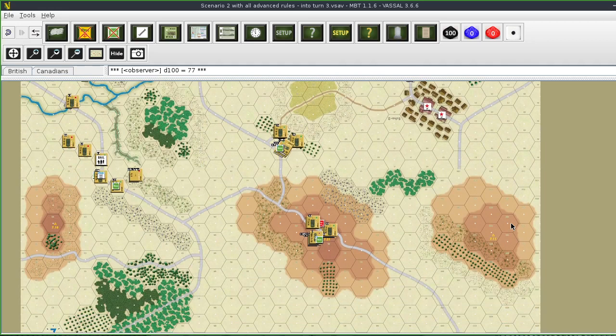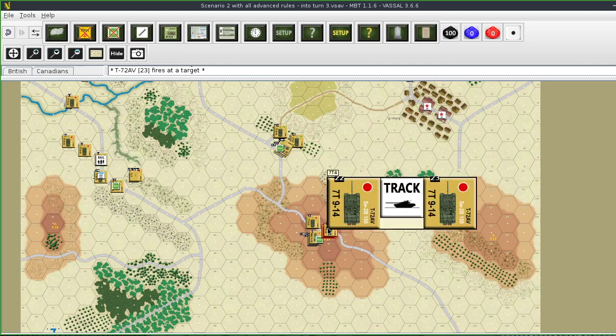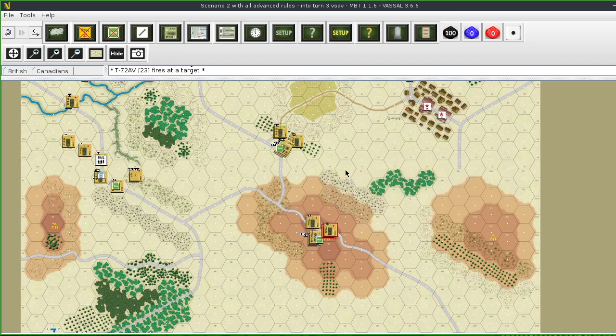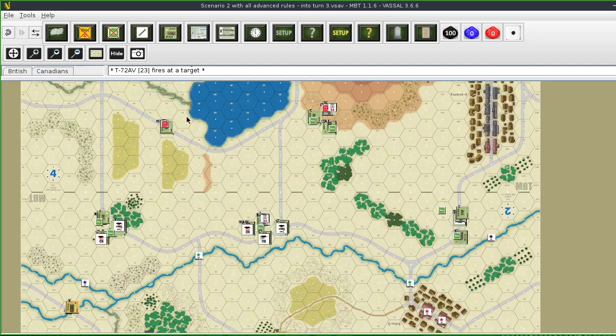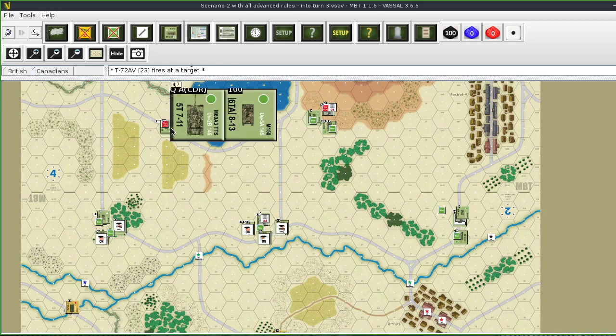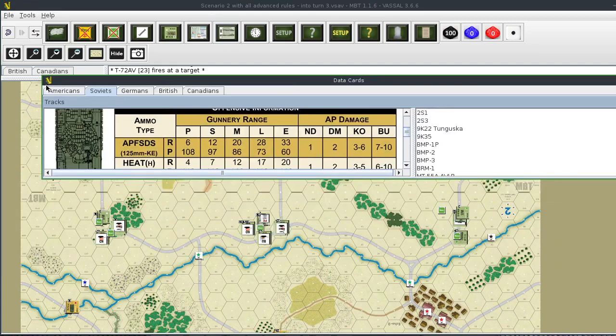That's all the Soviet fire for now. Marking those units with spot fire markers. Now going to the NATO turn. These vehicles right here - the M150 has anti-tank guided missiles. Let's look at what targets are available.